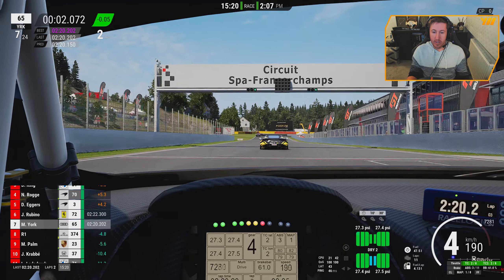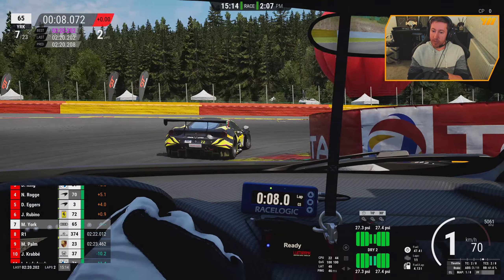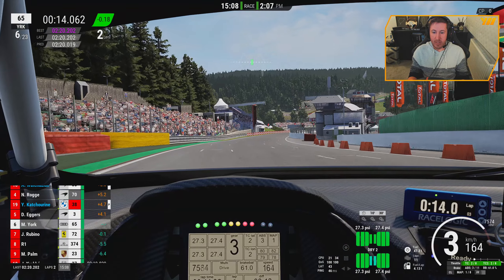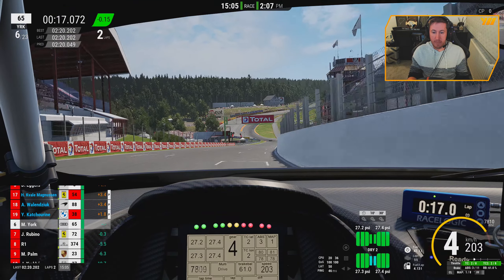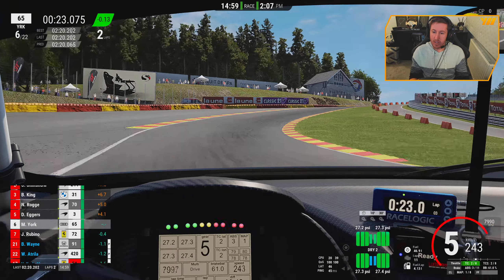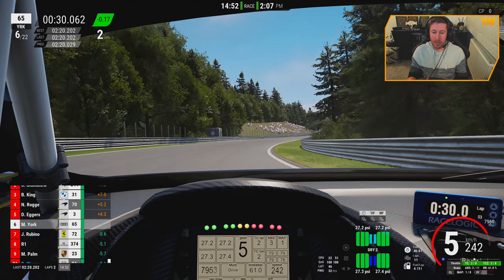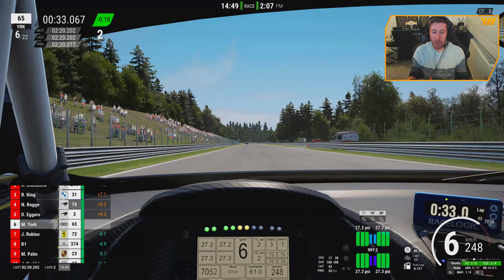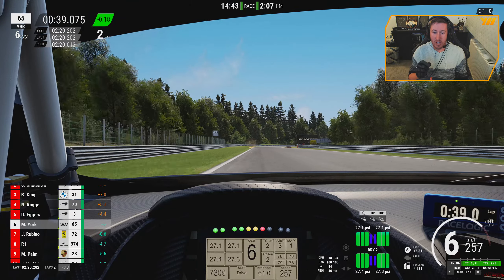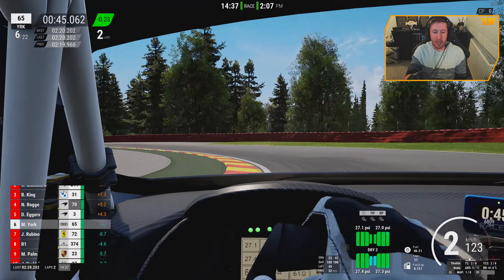With regards to the handling of this latest EVO2 version — obviously a brand new car for 2022 — it seems like if you don't come completely off the throttle going through Eau Rouge and Raidillon you should be fine with a near-default setup. The car is a lot, lot friendlier than the previous Audis, which is good. It's kind of what you'd expect from an updated EVO version — the second EVO version of the Audi R8 LMS.